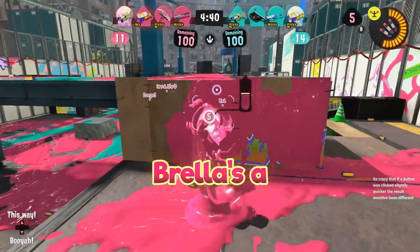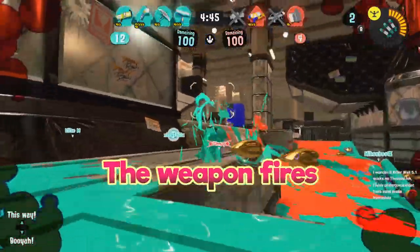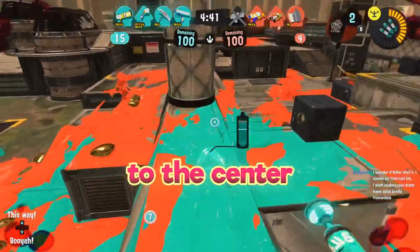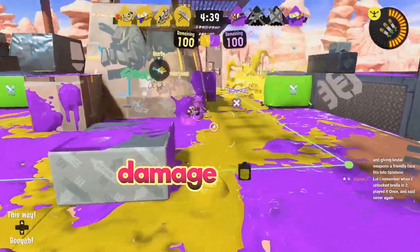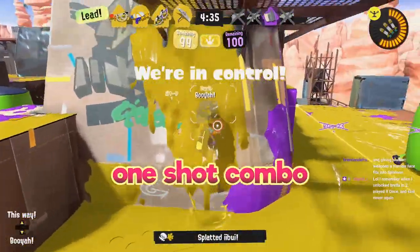Brella is a fairly short-range weapon with solid mobility and high damage potential. The weapon fires like a shotgun where it has pellets that do small damage. By hitting closer to the center you can hit more pellets and therefore deal more damage per shot. Being closer can also make the damage better and allows you to combo with the shield for a potential one-shot combo.